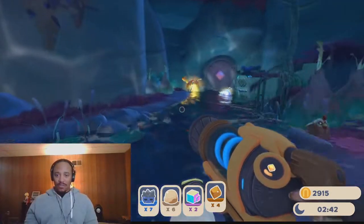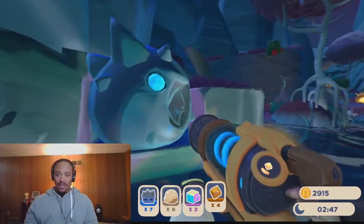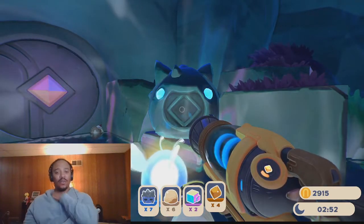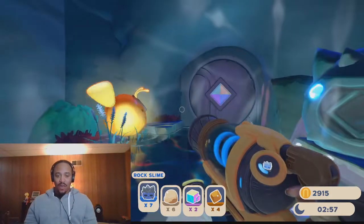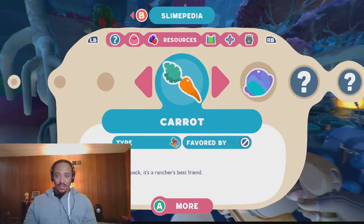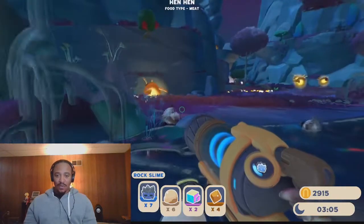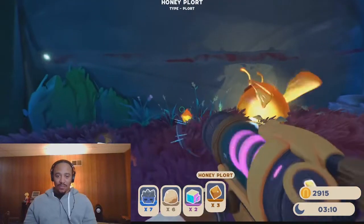All right, so we got the honey plort. Now I'm going to show you guys where the opposite side of that statue walkway is. So this right here — the two stone statues actually have a partner — this would be the rock slime, so the rock slime plort. Realistically, we can probably go ahead and solve the rock slime problem right now. Let me see — the rock slime eats vegetables, so he eats veggies and fruits and everything like that.